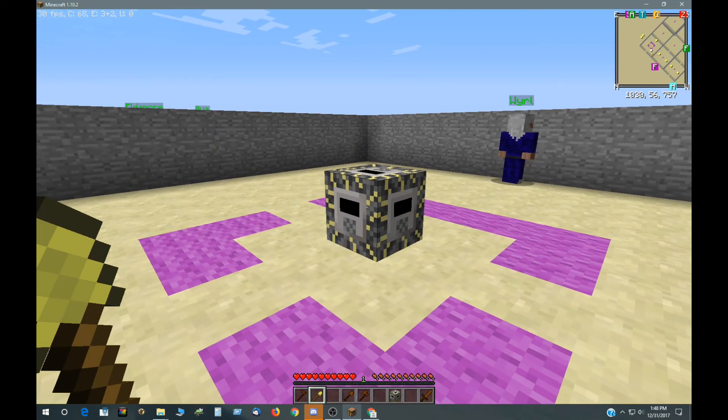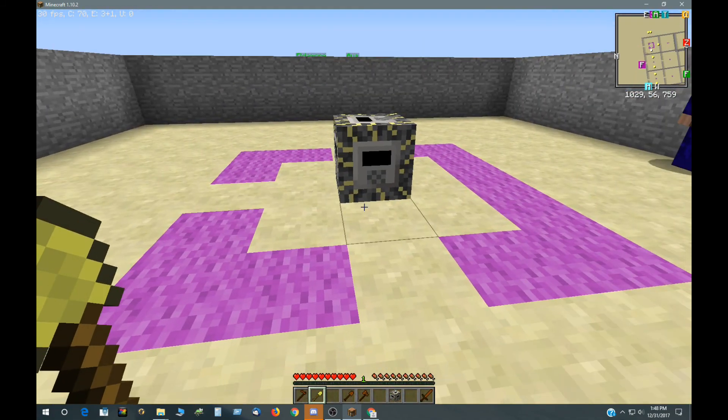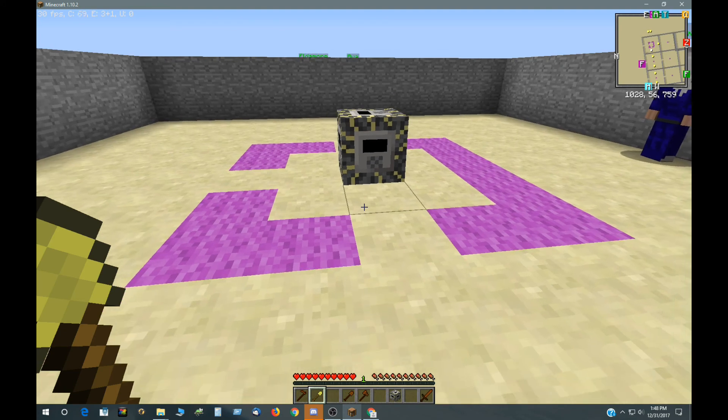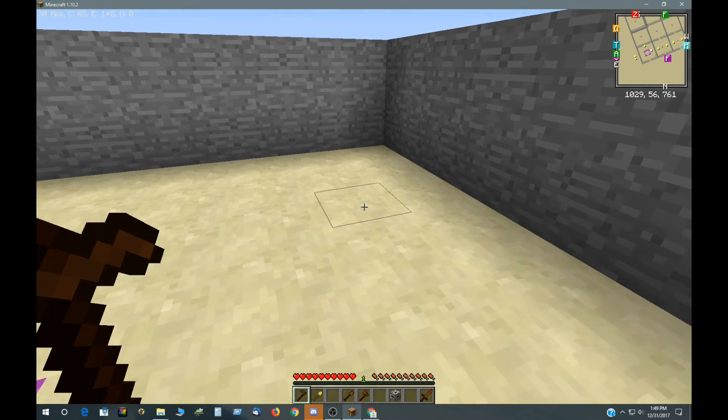Now it won't give me a quest again — it's set to 60 seconds, which is 1,200 ticks. If I already have the quest, it's not going to give it out again either. So that's all there is to it. It just finds the nearby entity and gives out the quest.